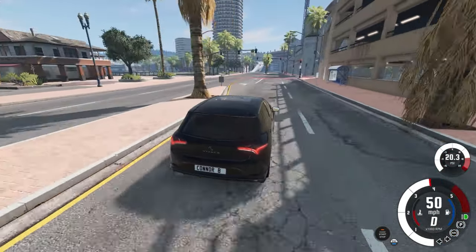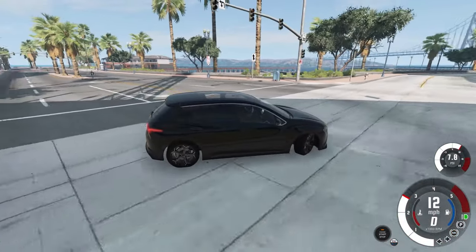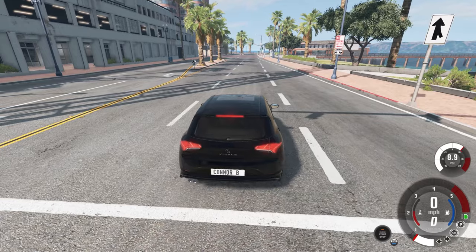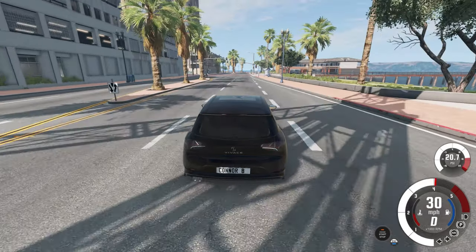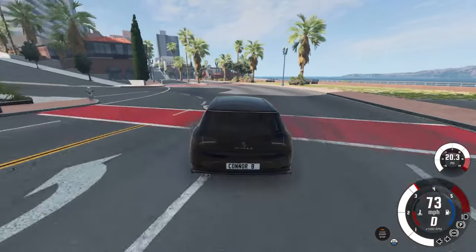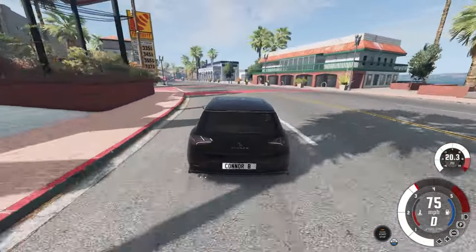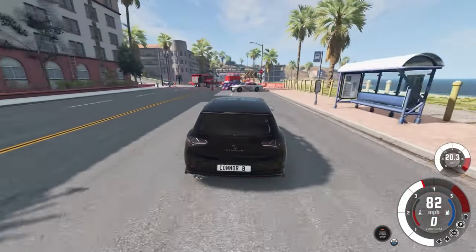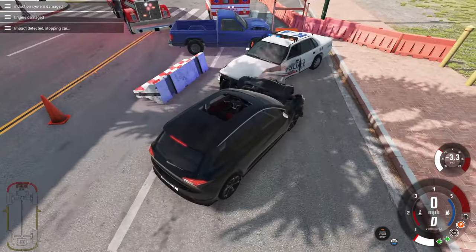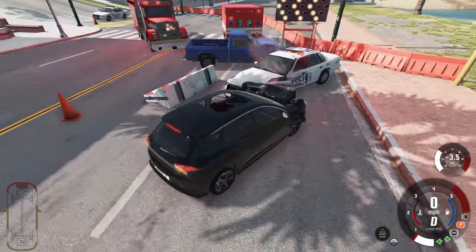We're going to go a little bit back from this current position and set ourselves up just around the corner so we've got a straight run to gain some speed and smash straight into the scene. We might start off down the end of the street to get ourselves some speed. Let's line ourselves up with this sign and see how we go. The car kicks up pretty well — we're going up to 70 miles per hour. Oh damn, we just murdered that police officer — absolutely smashed. He is dead without a doubt.